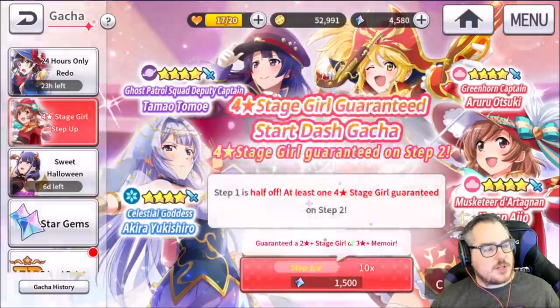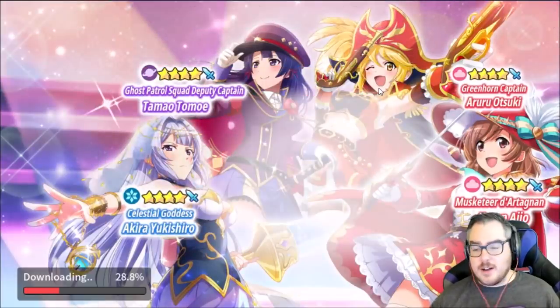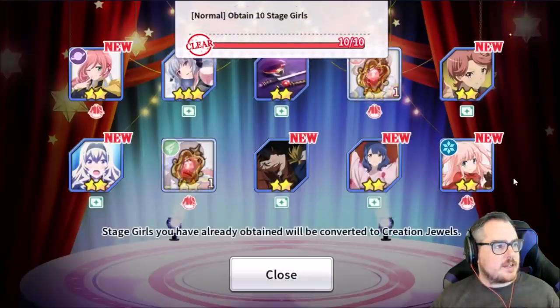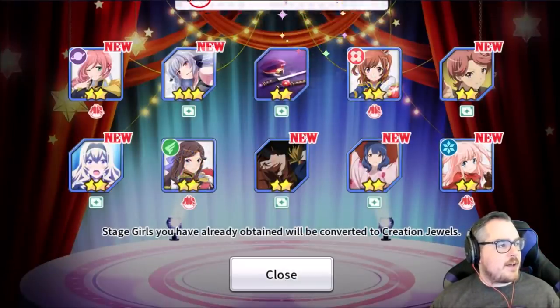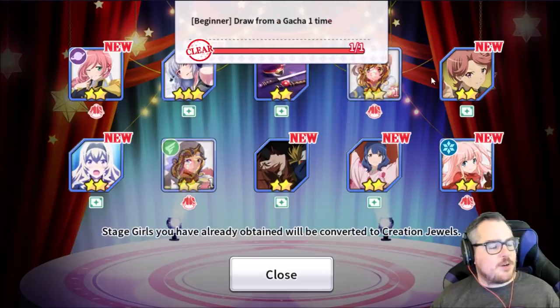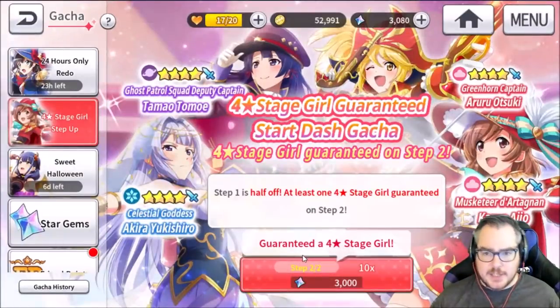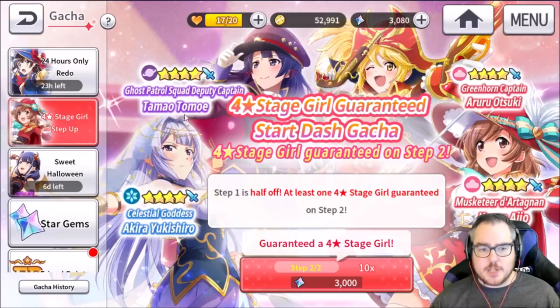Let's do the first one here to show you. Keep in mind there are memoirs in this game, much like worm prints, much like artifacts. I just hit skip through everything and got basically the bare minimum — no four stars. At this point what I would do is still roll the step two gacha and see if we get multiple four stars and maybe keep it there. Because even if you don't get anything in step one, you could still get three or four stars in step two. We're not going to do that this time though, because I want to show you what the redo looks like — that's the important part.